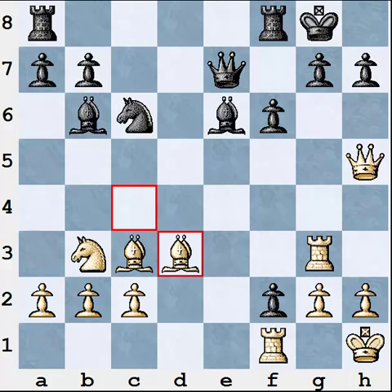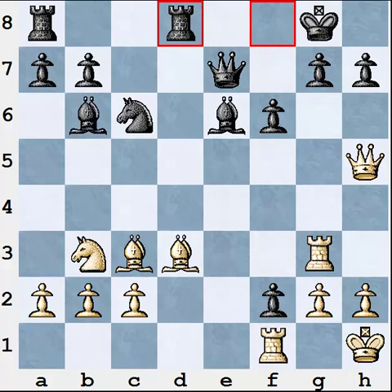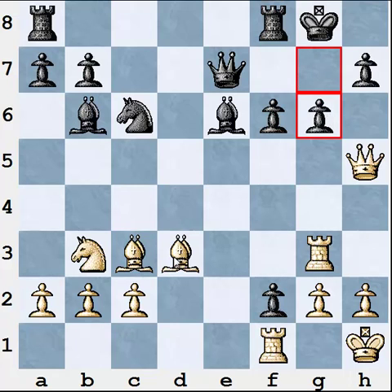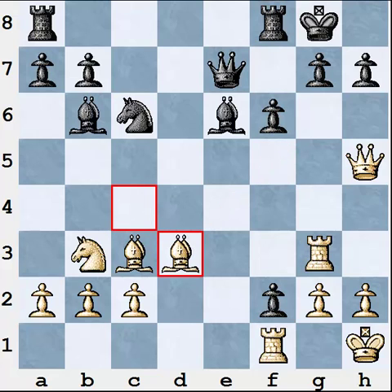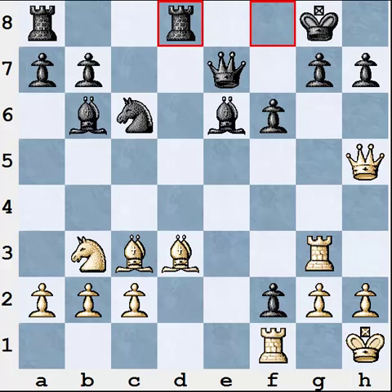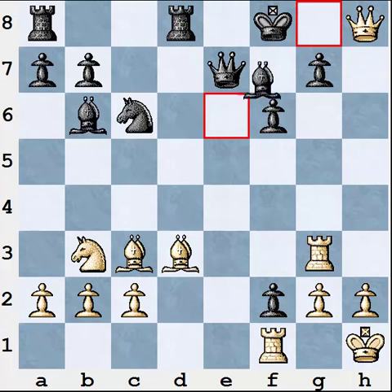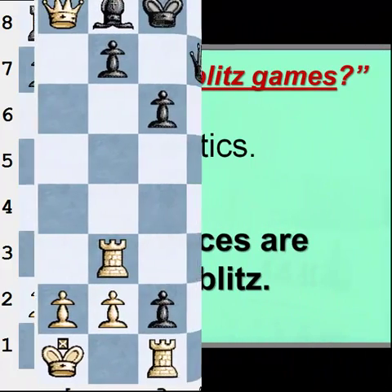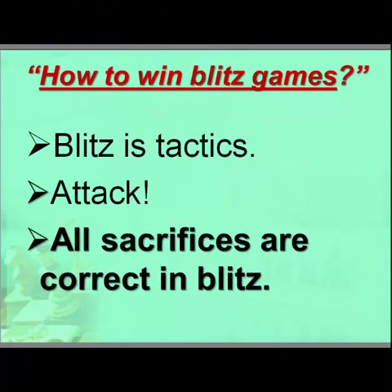After f6, White played Bd3 threatening the h7 pawn. Rfd8 is a fatal mistake. Of course h6 doesn't help — White can take the pawn. G6 is also losing after Bxg6, though Black has the move g5 which saves the game. In the game Black played Rd8 and there followed Qxh7, Qf8, Qh8 and Bc4 — White is winning. The bottom line is always the same: you should create problems for your opponents.